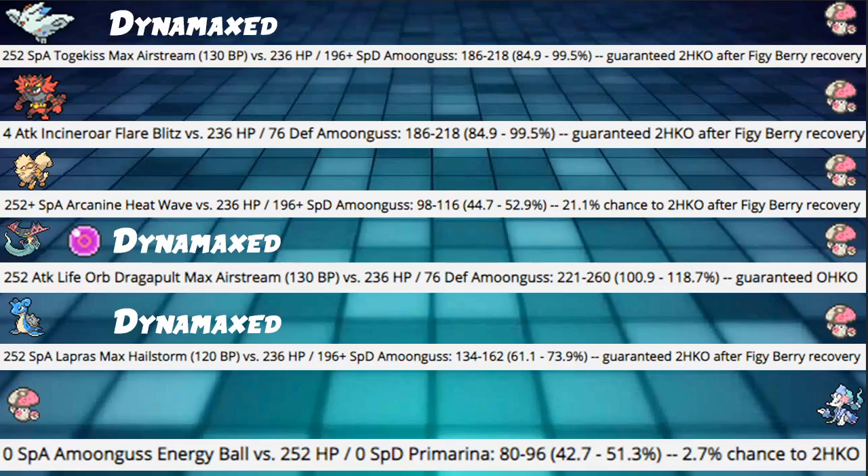Finally, Amoonguss Energy Ball into Primarina — I wanted to show off one offensive damage calc just to show it does enough damage to certain attackers. We can deal 42 to 51% to a bulky max HP Primarina, giving a small chance to 2HKO. We probably won't get the 2HKO, but since Life Orb is most commonly used on Primarina, we might be able to get by.